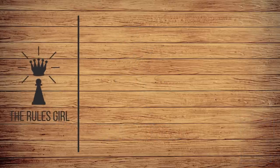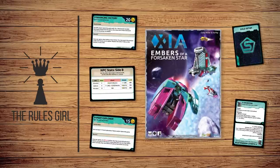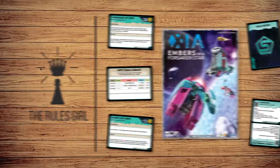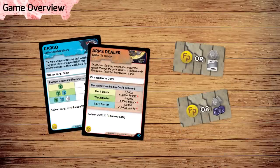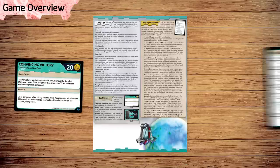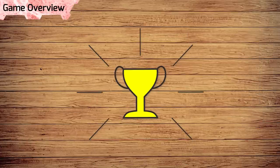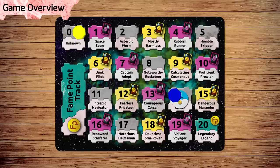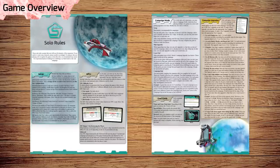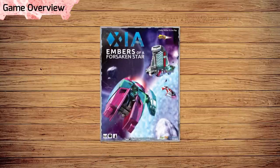I'm the Rules Girl and this is Xayah, Embrace of a Forsaken Star, Solo Rules. In the solo game for Xayah, you'll scour the galaxy for fame, battle with NPC ships, and even embark on an epic campaign mode with legacy elements. The goal of the game is to win, and you win by reaching the fame point requirement before the NPCs. This video covers the solo and campaign rules for Xayah, Legends of Adrift System, and requires the expansion Xayah, Embrace of a Forsaken Star, to play.